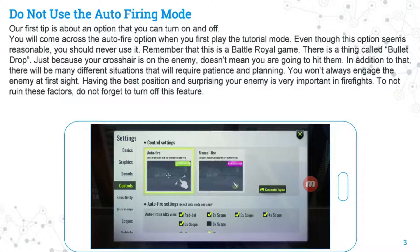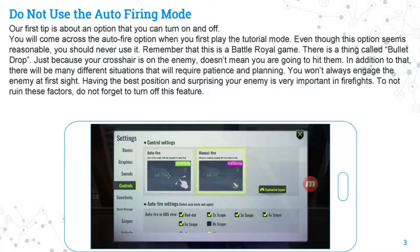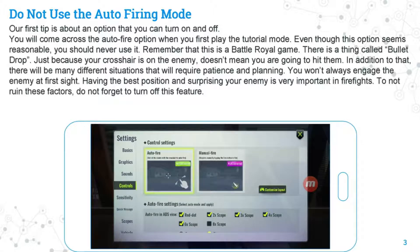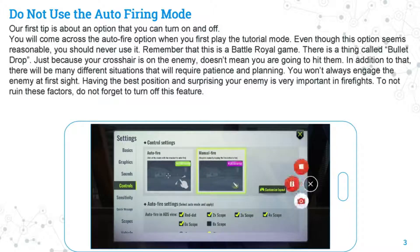The first tip: do not use the auto firing mode. This is an option you can turn on or off, and you'll come across it when you first play the tutorial mode. Even though it seems reasonable, you should never use it. In a battle royale game, there is bullet drop, so just because your crosshair is on the enemy doesn't mean you're going to hit them. There are also many situations which require patience and planning — you won't always engage the enemy at first sight, so having the best position and surprising the enemy is very important in firefights.